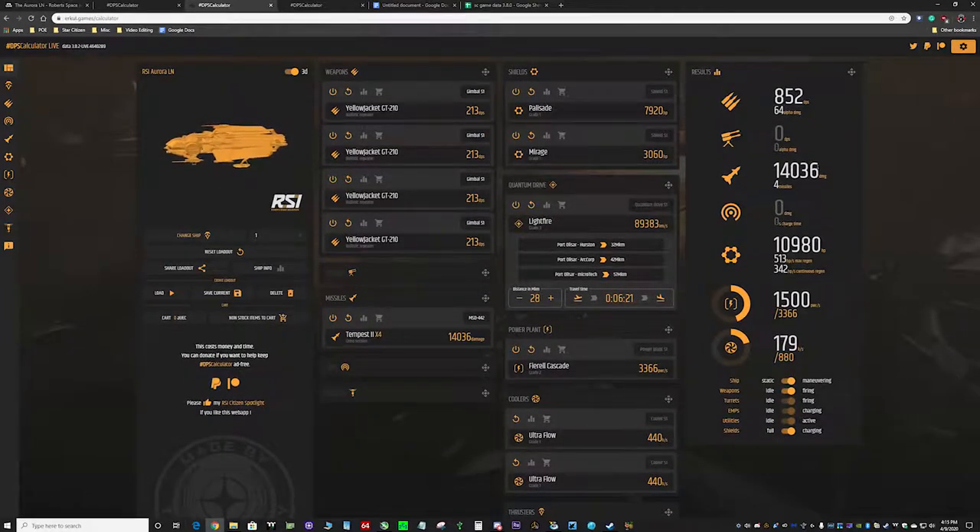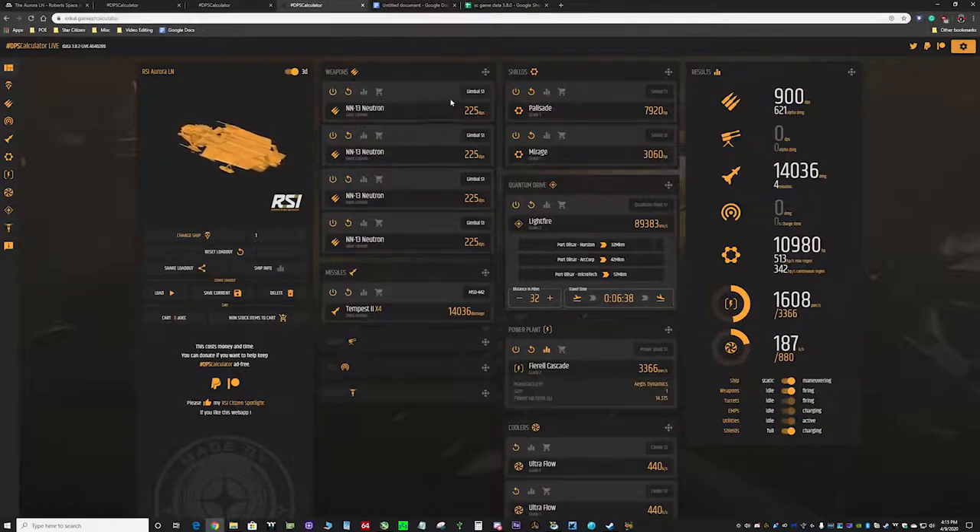So this shows us what our PVP Aurora LN would look like. Moving on to our PVE version — as you can see, we've swapped out the guns for four Neutron laser cannons, still on size one gimbal pucks.